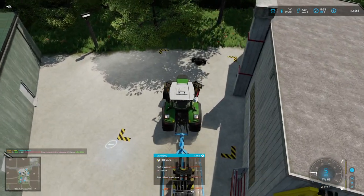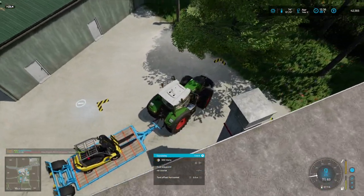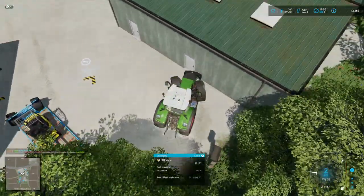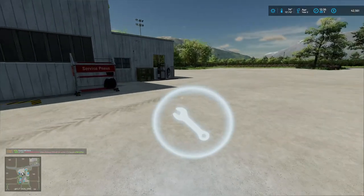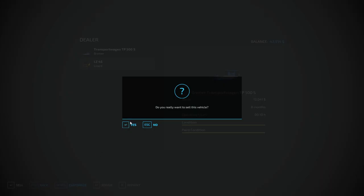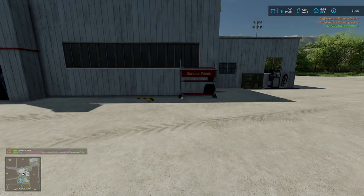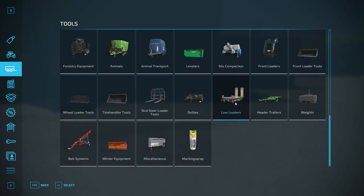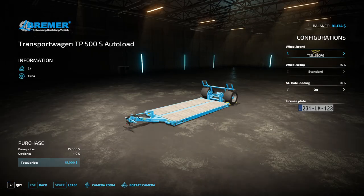I still have a weight here — why do I have a weight here? Let's pick that up and bring it back, we might need it. Actually, let's sell the old trailer first — it's strapped on, I don't know what's gonna happen, might launch it into the sky. We're gonna buy the exact same trailer but this one has auto-load features on it, so that's gonna take care of our problem.